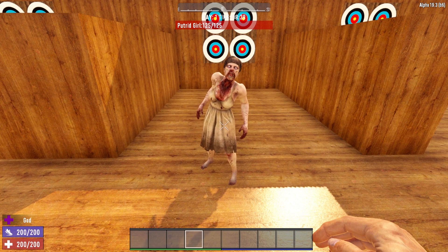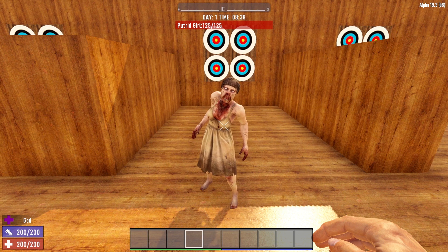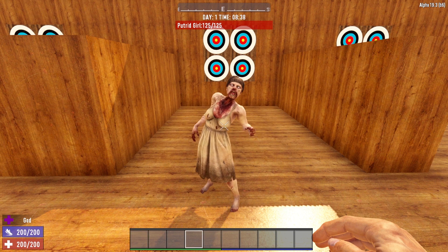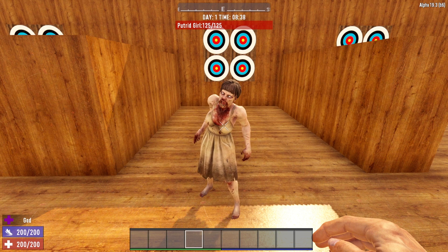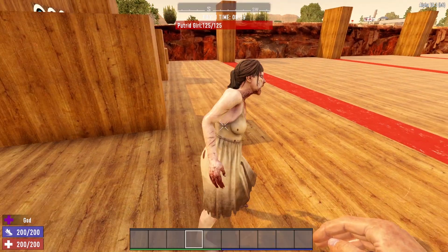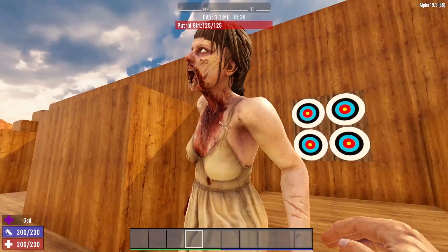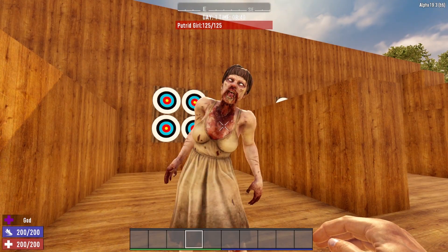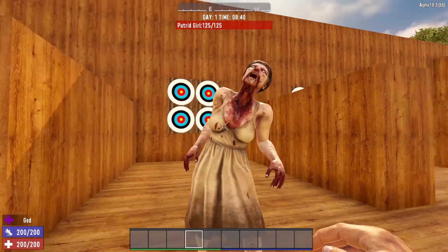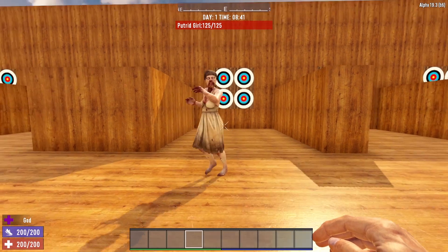Now let's say that you want to completely halt the movement of the zombie AI. All you have to do is hit Control + Star — that same star key that turns the AI on and off. If you hit Control and that star key, the zombie will actually completely freeze, which is really cool. You can get really awesome up-close angles and take some cool screenshots that way. That completely freezes all movement of the zombie. And then once again, if you hit Control + Star, she comes back to life. Although her AI is still off — if you wanted to turn that back on, hit the star key again and she starts moving.